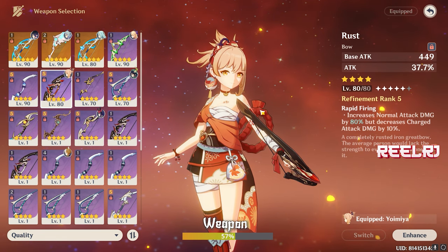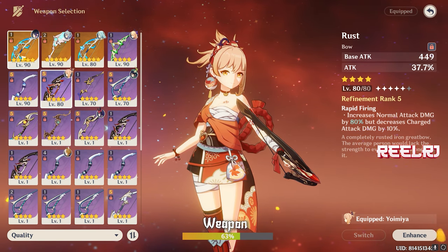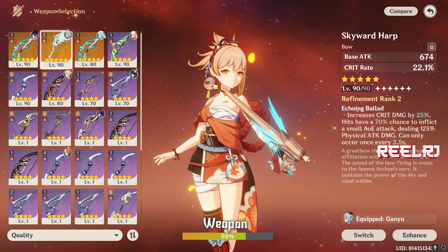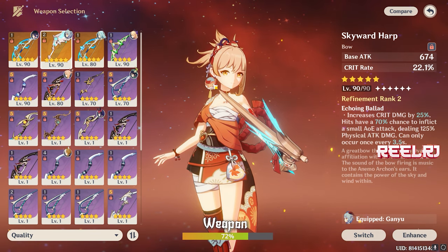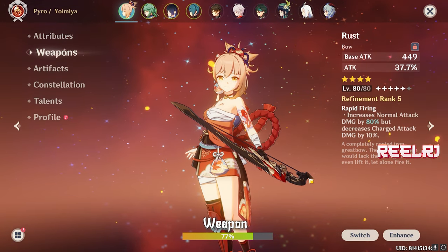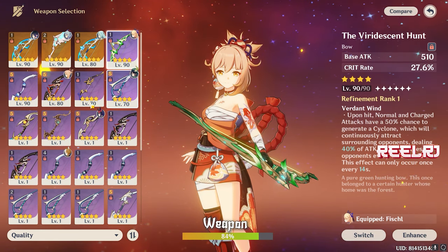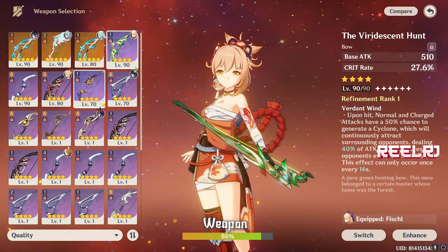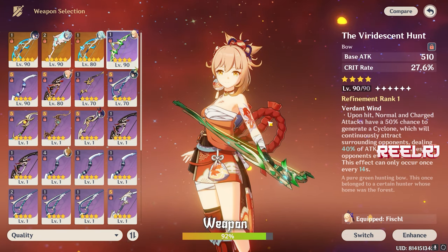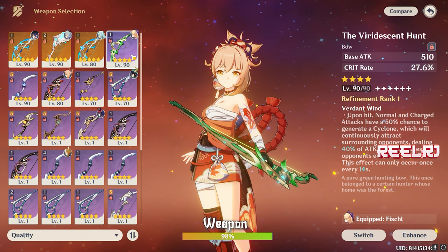Rust gives tons of attack percentage and boosts normal attack damage — you need to wish on the weapon or character banner to get it. For five-star weapons, there's Polar Star, Thundering Pulse, Skyward Harp, and Amos' Bow — all very good on Yoimiya. You can also use the Viridescent Venerer or Black Cliff weapons. If you can manage a minimum 60% crit rate and around 200% crit damage without a crit weapon, Rust or Hamayumi will perform better.